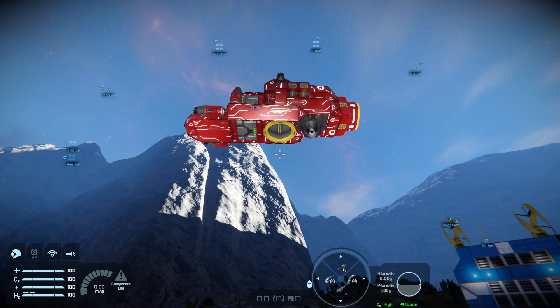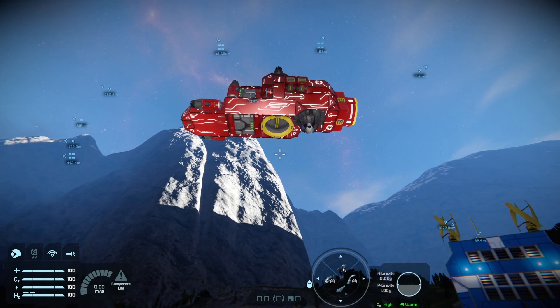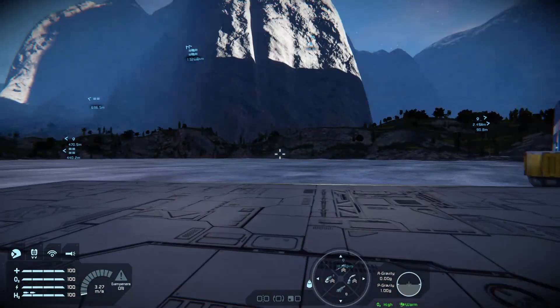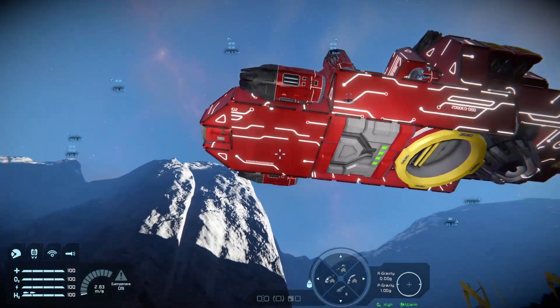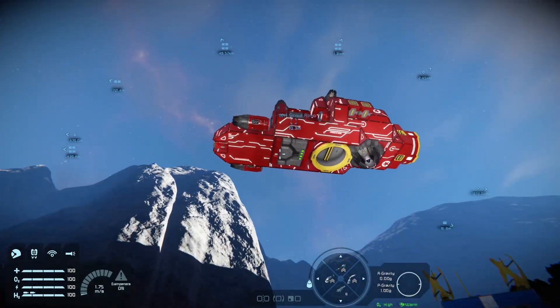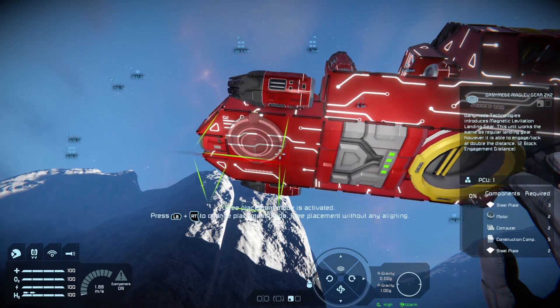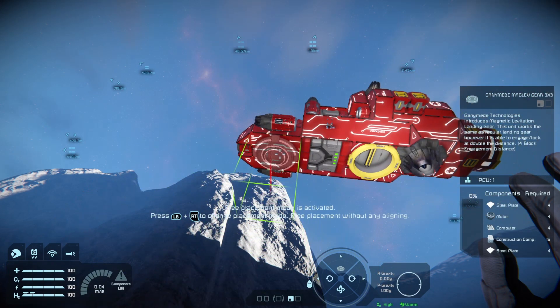Welcome to Space Engineers on the Xbox, and this is a mod showcase. It's a quick one because there's not much to talk about with this particular mod: the Ganymede Maglev Landing Gear by Soganas, who has some other mods, some of which will only work on a dedicated server due to scripting required. So what is it? Well, it's a landing gear and it works off magnetic levitation technology. You can get it in two-by-two or three-by-three for small grid.